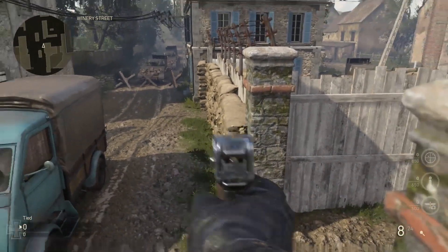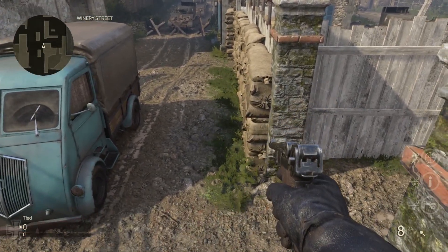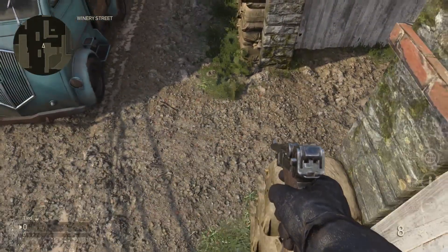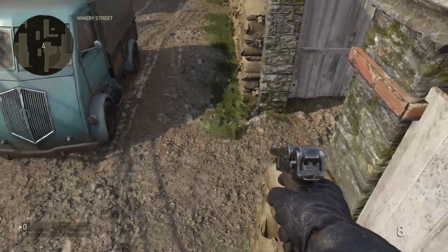That's going to block you from going onto these sandbags, so you need to do like a strafe jump. These sandbags here — you need to look this way, and then basically turn yourself into the sandbags. Don't run straight forwards, because that's not going to work. I'll try it now — it does take a while if you're not good at this, but sometimes I can do it first try. Alright, let's give it a go.